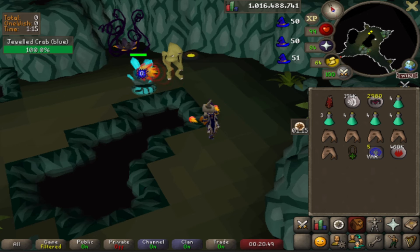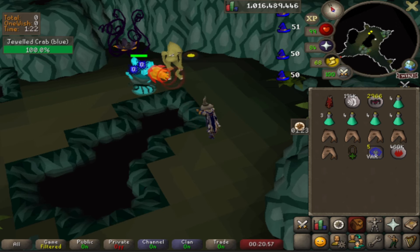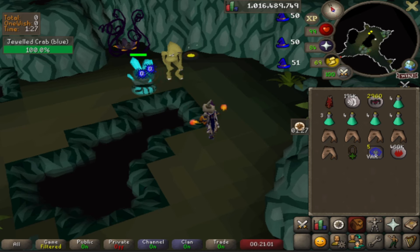I have no idea how long this method has been out or when it will get patched, so take advantage of it while you can. Even if you're casting low-level spells you can still get over 100k XP per hour — you don't need a negative magic bonus either, as you can see I'm using Ancestral and still successfully splashing.